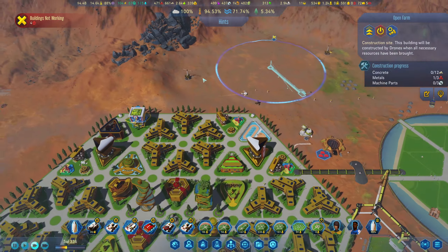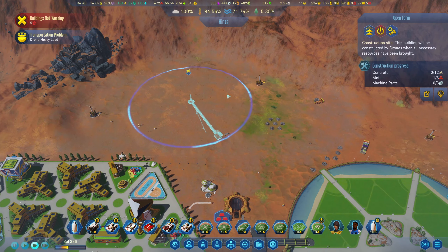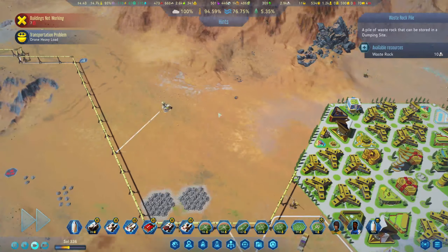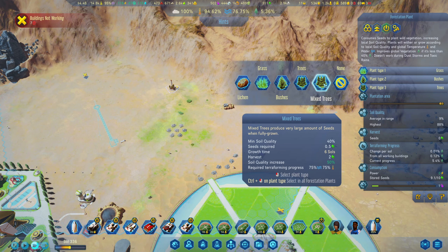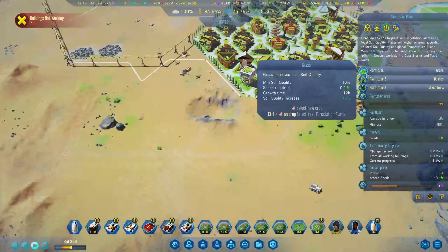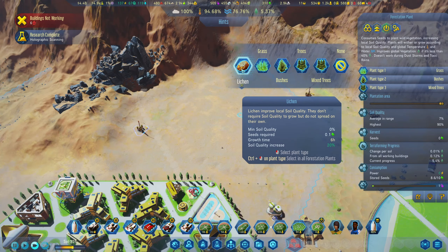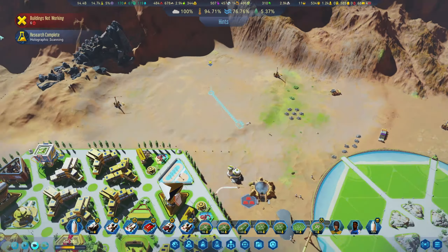We do need one more spire here. This one got built too — let's go ahead and do our grass, bushes and trees. I'd like to get this all green before we get the farm set up. We are at 76% water, which I think meets the requirements for the other trees. Let's go ahead and do mixed trees. All of them should be doing mixed trees, bushes, and grass. Does this also improve local soil quality? They don't require — research complete. Hollow graphic scanning — medical. I'm thinking we should do this and grass for now on these two, and then mixed trees.